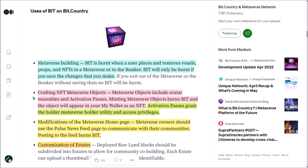BID is also used for crafting NFT metaverse objects such as avatar wearables and activation passes. After minting these metaverse objects, they will appear in your wallet as NFTs. Activation passes are different from wearables because they grant you a specific utility and access privileges. BID is also used for modification of the metaverse homepage — metaverse owners will be able to use the news feed page to communicate with their communities, so posting messages to the feed will also burn BID. And also for customization of estates, so there is a great amount of utility for BID.